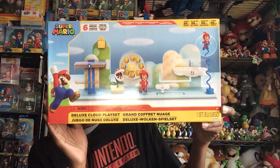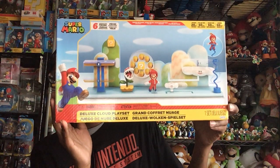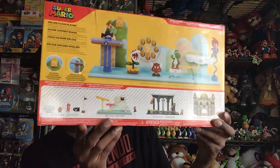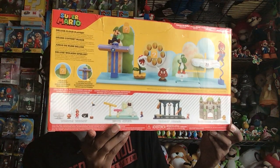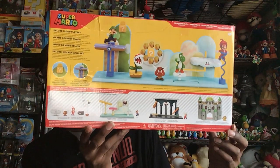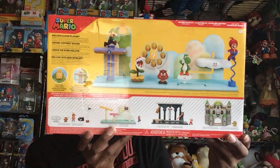Next up is this big deluxe cloud set — I'm very happy I got this. It comes with Propeller Mario and the Piranha Plant, and it just looks like a cool set. Can't wait to put it together and take a picture. There are still some sets I haven't put together yet, but when I get into my new place I'll probably do all that. I have every single one of the sets shown at the bottom already. Only thing I didn't like is the box has a dent in it, but that's okay.